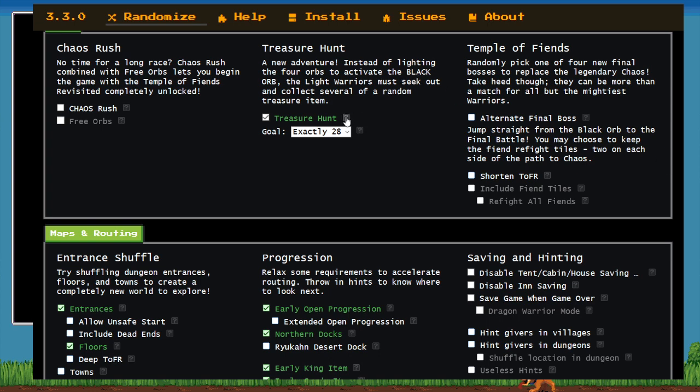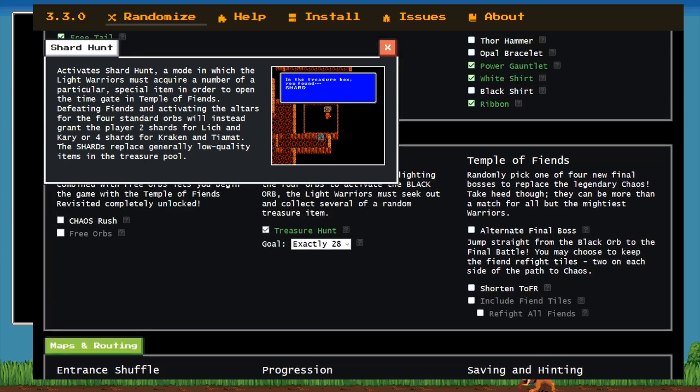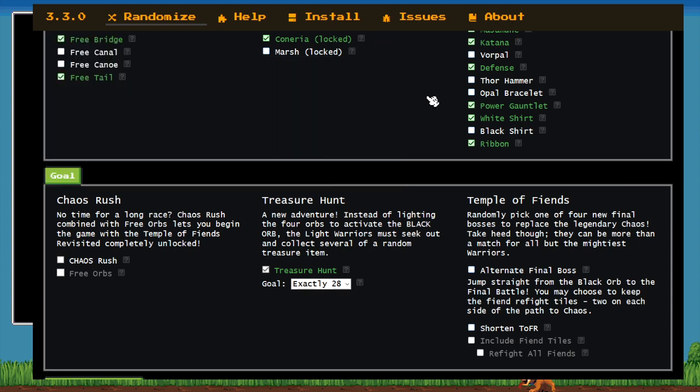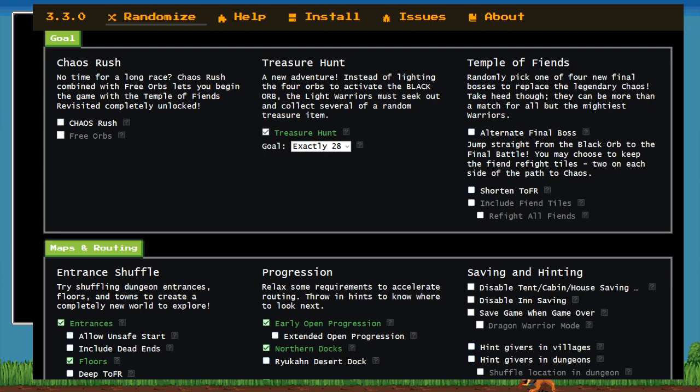Instead of the normal get-into-Temple-of-Fiends-revisited condition — which is light the four orbs — this time you're going to need to collect 28 shards. So what is a shard, Shadowwalker? In a shard hunt, there are going to be shards scattered throughout the world in all these different boxes. Some of the 'bad' chests like heals, purers, and cabins have been replaced by shards. By collecting enough shards — in this case 28 — that's going to let us get past the black orb and Temple of Fiends. We can get shards from boxes and also from lighting the orbs: fire and earth orbs give two shards each, water and air orbs give four shards each. Killing fiends is not specifically required — it can help you reach the shard number, but it's not required.